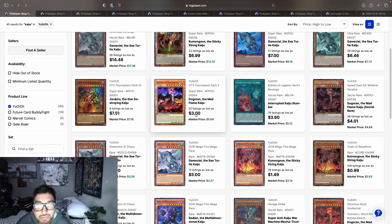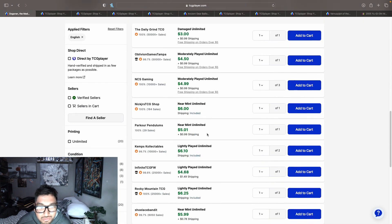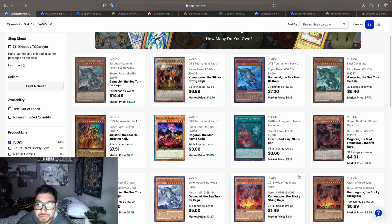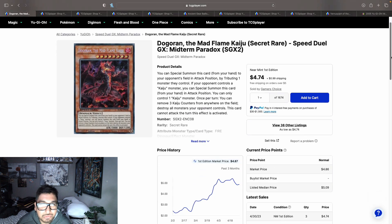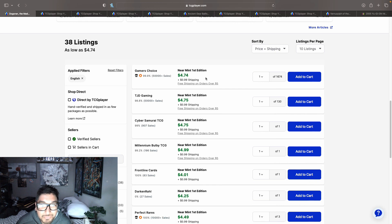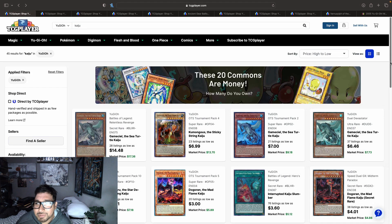We have Dog with 20 listings. It looks like they were at around three dollars and are climbing up to the five to six dollar mark on the first page. If I were you guys I would just go for the secret rare since it's technically a higher rarity and it's a Speed Duel — I like Speed Duel cards. These are around five dollars with a wall of 1,674 copies, so I'd go for the secret rare instead of the super.